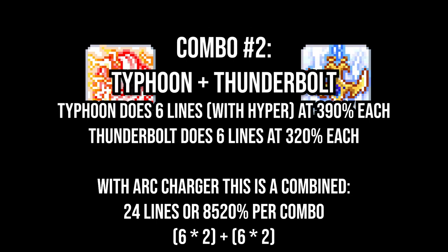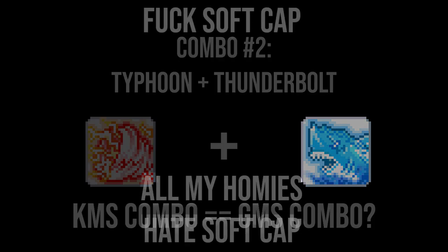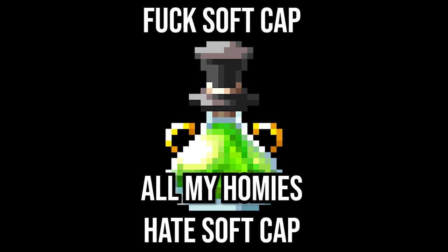So now that you know those two combos exist, which one is better? In KMS, at least to my knowledge, it's pretty much agreed that Typhoon plus Annihilate is the go-to combo when Primal Bolt is up. You would think this automatically translates to being the best combo in GMS and MapleC, but that wasn't necessarily the case. Due to GMS and MapleC having access to the hard cap attack speed, this still leaves the question of which combo is better.